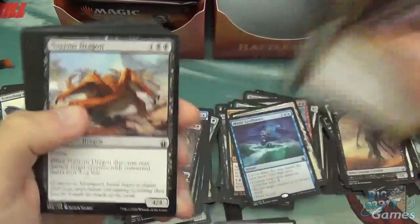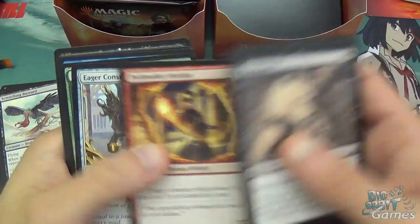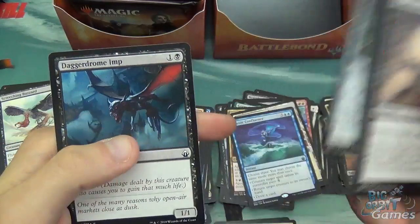Azra Odds Maker, Hunted Wampus, Noxious Dragon, Assassinate, Angelic Gift, Last Gasp, Grotesque Mutation, Pathmaker Initiate, Eager Construct, Return to the Earth, Huddle Up, Tyrant's Machine, and Dagger Drone.